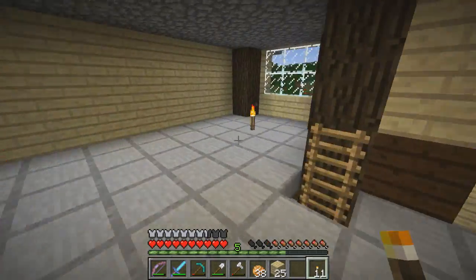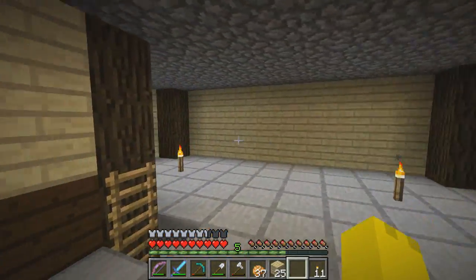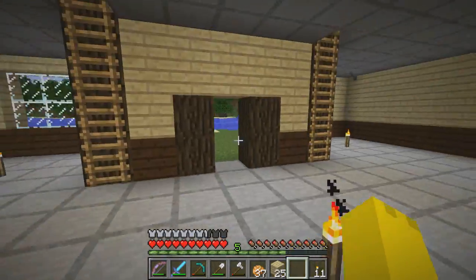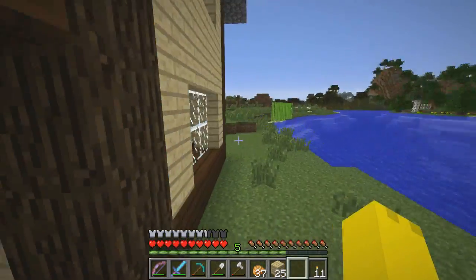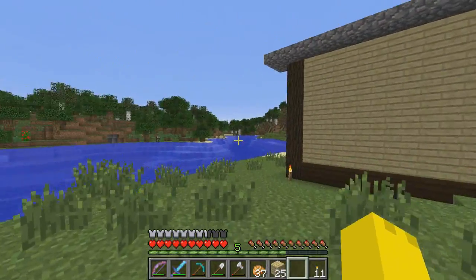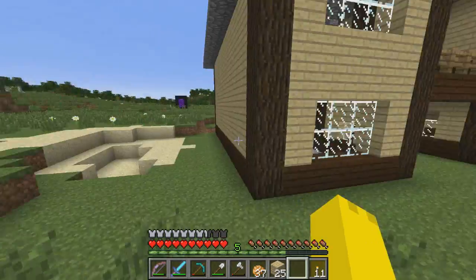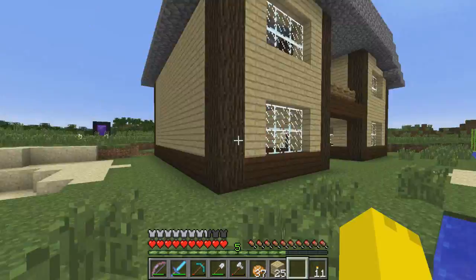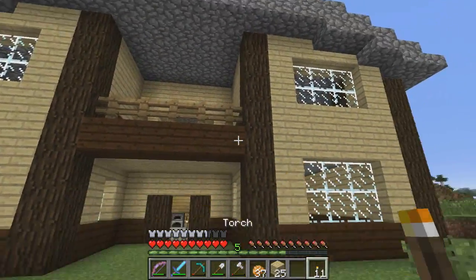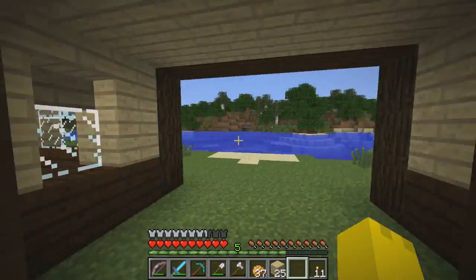That's going to wrap it up for today. Let me know what you guys think of this house. I'll be adding some stuff into the house off screen, but next episode we will be getting the Beaconator achievement and the 'On a Rail' achievement, and then we just have one more achievement after that. I do need to add some windows and stuff on the side, but that's going to do it for today - thanks for watching and I'll see you guys next time.